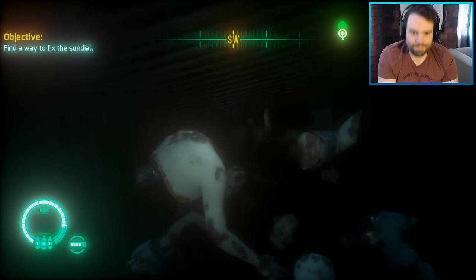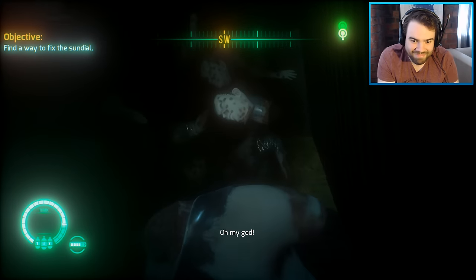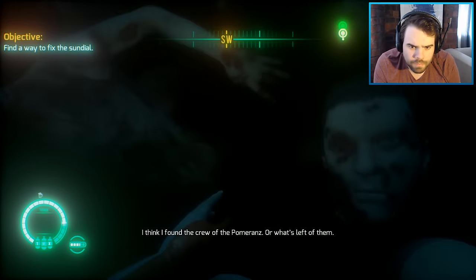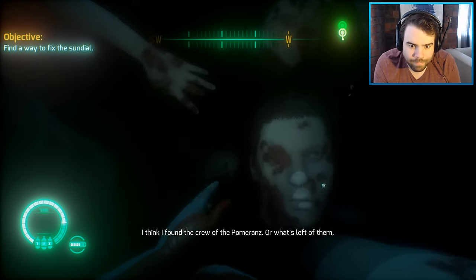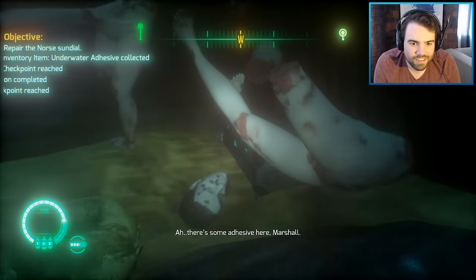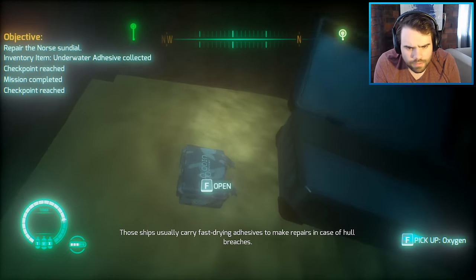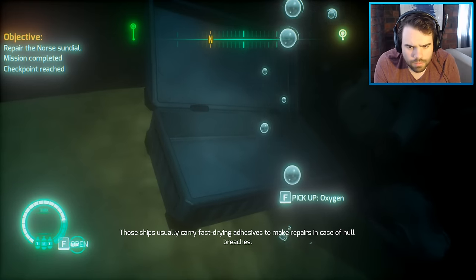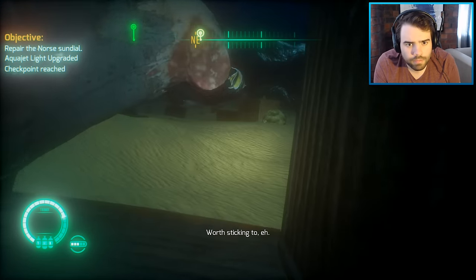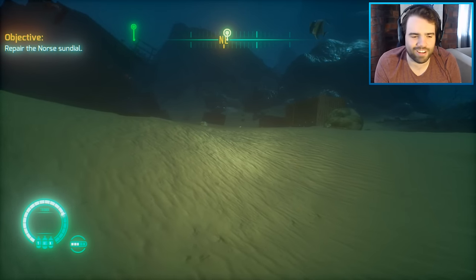Something lit up there! It's there — there's some adhesive here, Marshall. Those ships usually carry fast-drying adhesives to make repairs in case of hull breaches. What the hell did I just get? Well, hang on to it in case it comes in handy. What's sticking to it, eh? Aqua jet light upgrade? Does she just make a pun? Oh God, I love this woman.